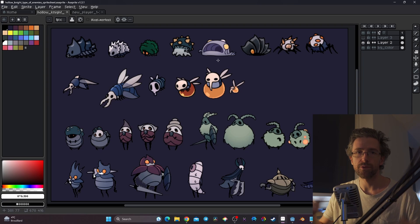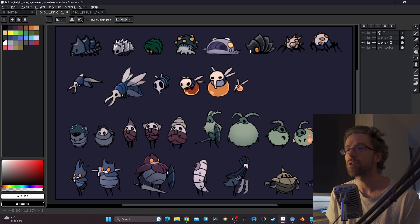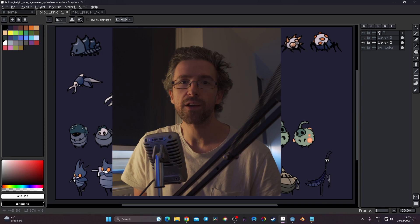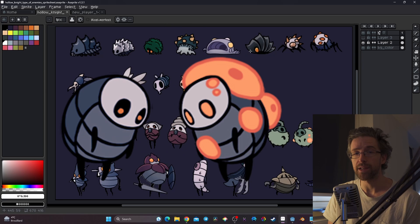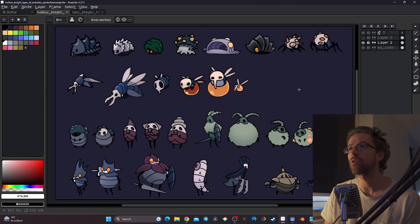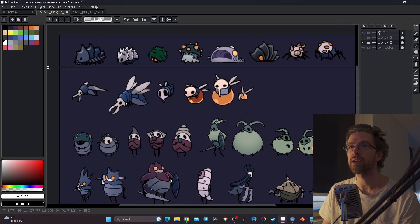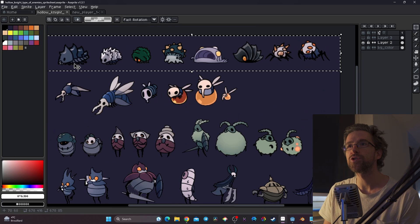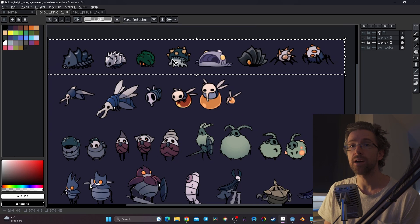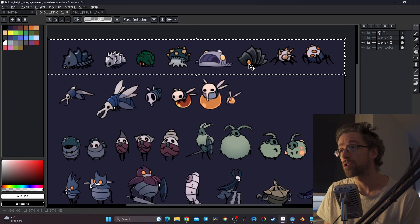This isn't all the enemies of Hollow Knight, but it's a good selection. It seems to me there are three main types of enemies: enemies that crawl, enemies that fly, and enemies that walk. The crawling enemies are subdivided into two categories: enemies that have legs and enemies that don't.